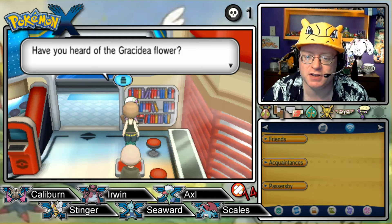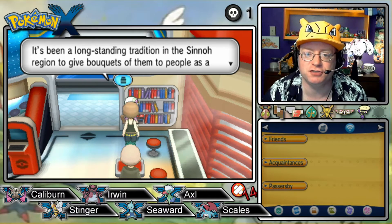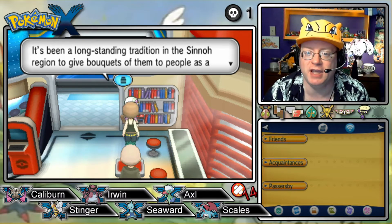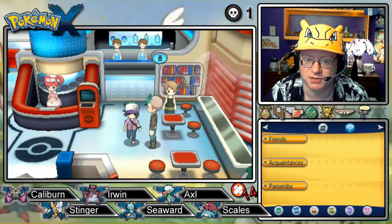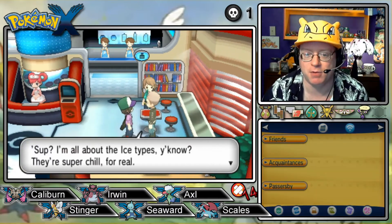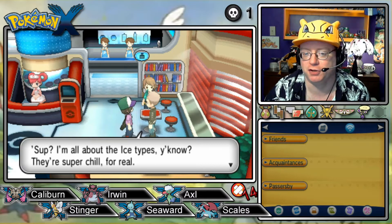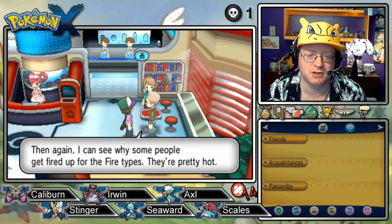Have you heard of the Gracidea flower? Yes — that turns Shaymin into Sky Forme Shaymin. It's been a long-standing tradition in the Sinnoh region to give bouquets of them to people as a way of expressing appreciation. I would like to welcome a Shaymin to the team. I'm all about the Ice types — they're super chill for real. Then again, I can see why some people get fired up for Fire types — they're pretty hot.